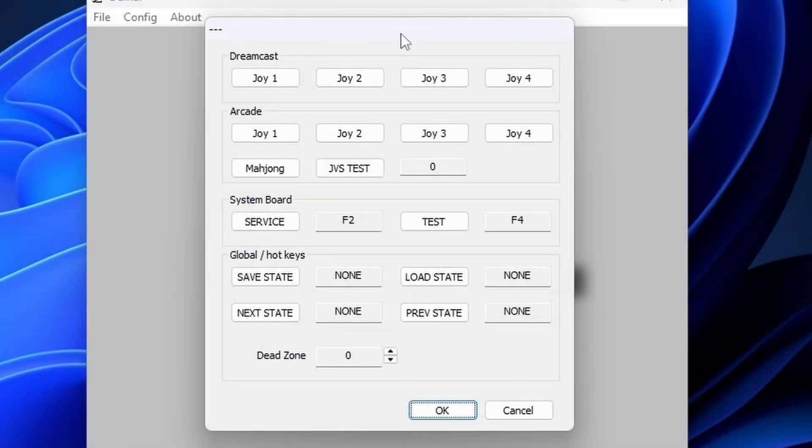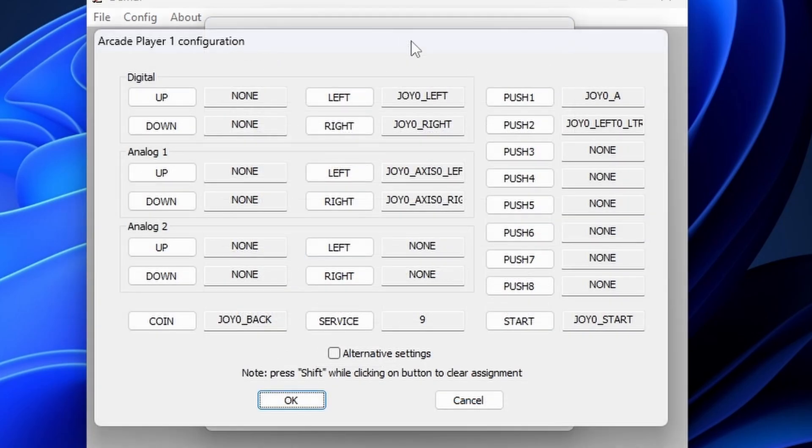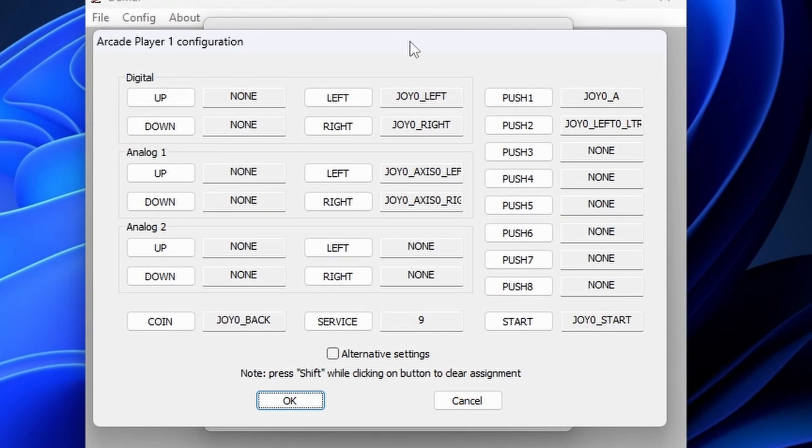Now even though the initial setup is easy, Demul is a complete pain in the ass, especially with arcade games, when it comes to setting controls. Natively, Demul does not support per-game control configs, and all of these arcade games require a bespoke configuration for optimum button layout. And if you want to change a game, you're going to have to redo all of those controls for that specific game, or just make a universal one that only works okayish with all of them.